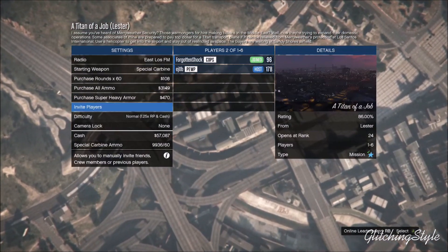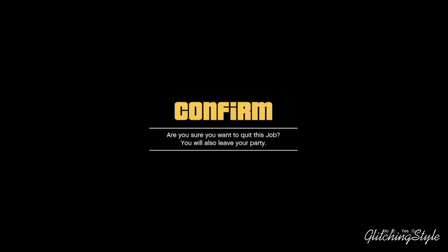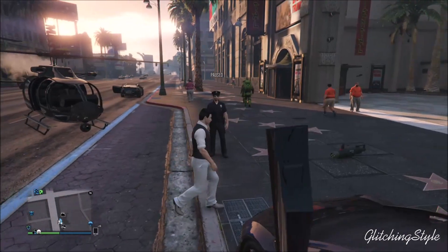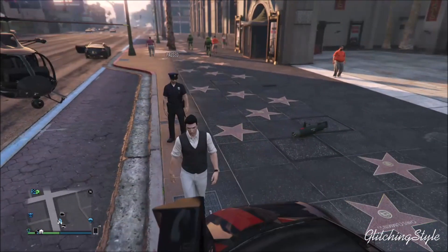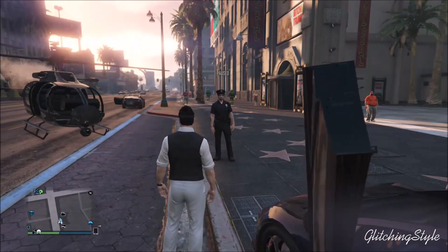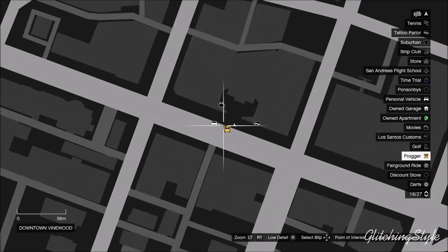From here I'm going to skip ahead to where I'm next to my friend, and I'm going to show footage of him looking at the map to show you this glitch does work. Right now I'm next to my friend and he cannot see me on the radar. I'm going to switch to the view where you can see the map, showing that I am not on the radar.